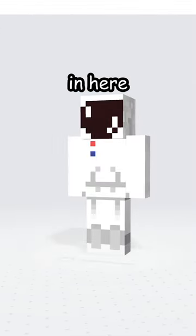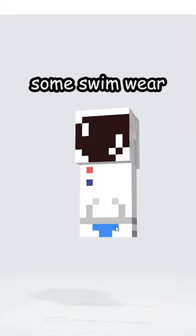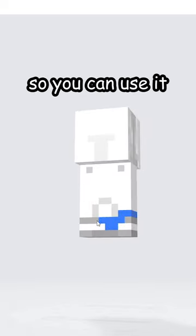I made my skin in here, so let me remove my arms and legs and start making some swimwear. I'm going with the color blue, but you can choose any color you want. I have published this skin, so you can use it yourself.